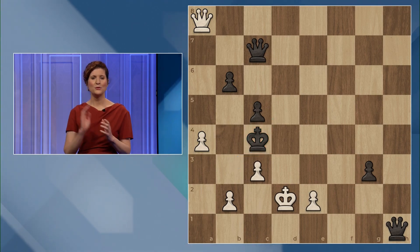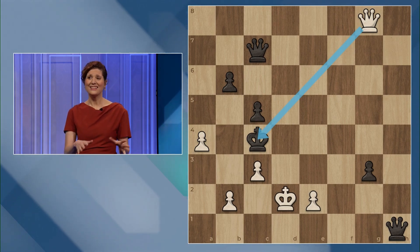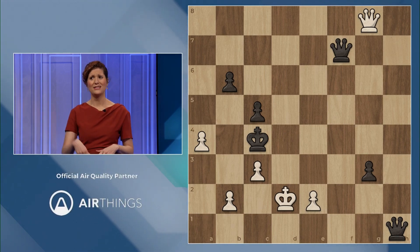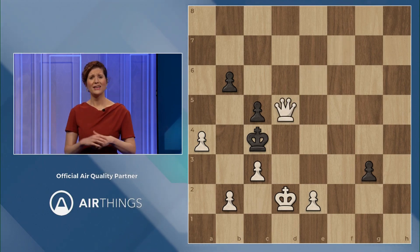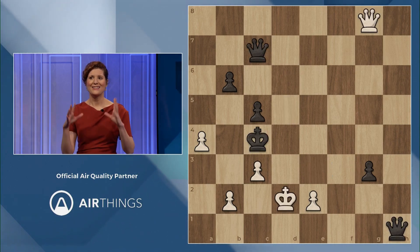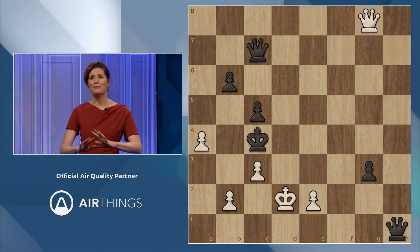The queen comes to g8, as many of you saw, and black's best actually is for the queen to go to f7 and just give herself away — but that really doesn't save anything, because after queen takes queen and once the queen comes to d5, it's going to be a winning king and pawn ending for white. But this is the key point and this is why it's basically in my top top puzzle ever.